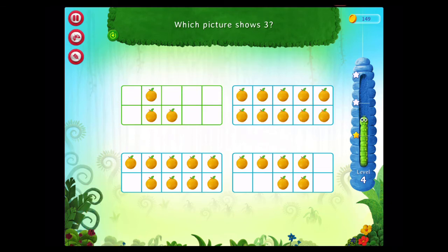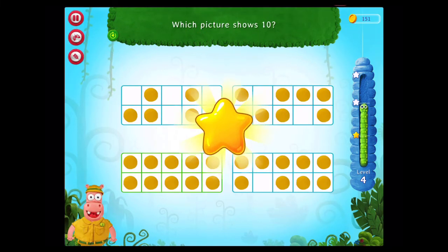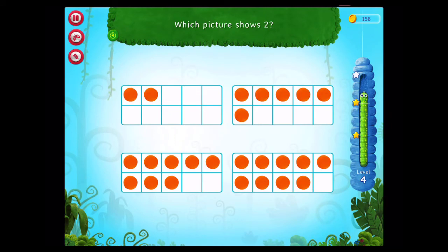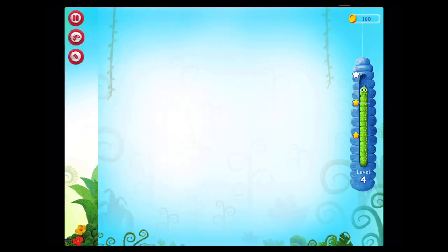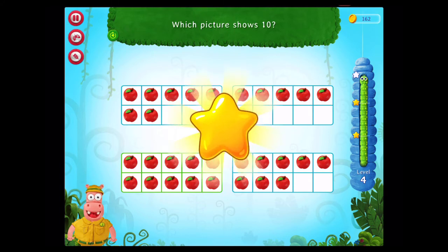You rock! Which picture shows one? Awesome! Which picture shows ten? Congratulations! You got it! Which picture shows eight? You rock! Which picture shows seven? That's right! Which picture shows two? Good going! Which picture shows nine? That's right! Which picture shows five? Correct! Which picture shows ten? Congratulations! You got it!